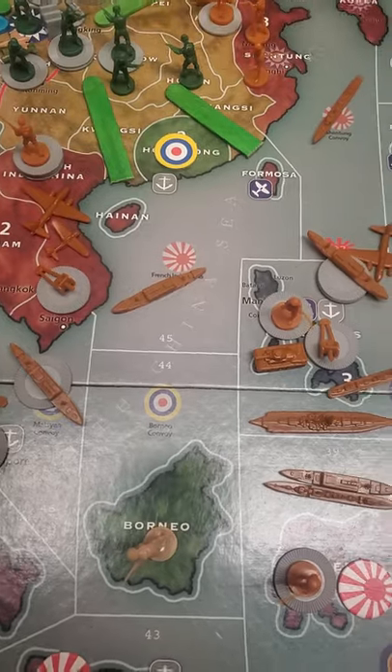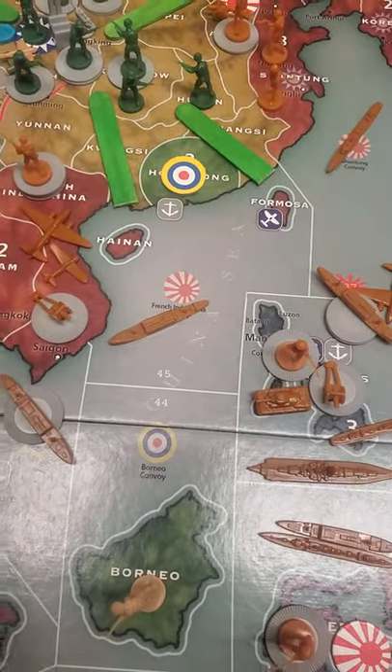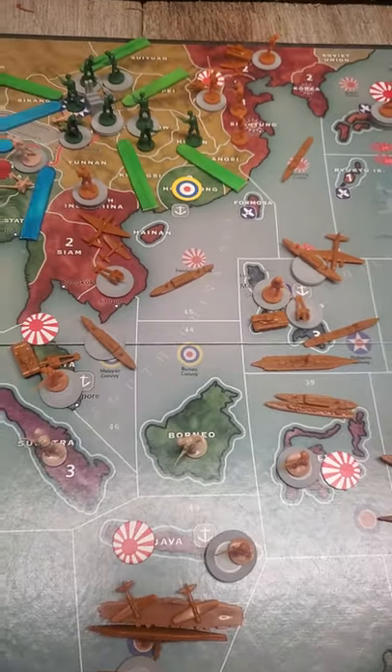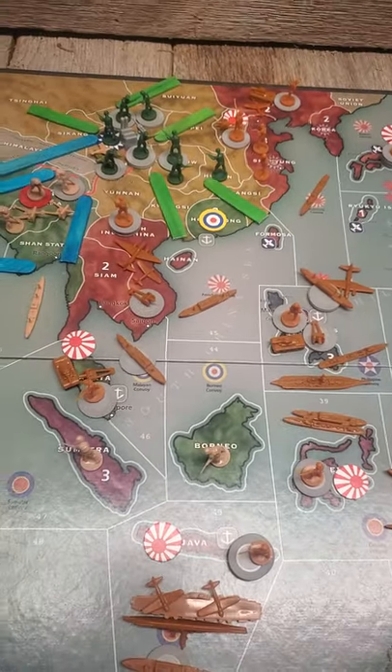The Hong Kong units were getting attacked by two Japanese infantry and a bomber. The two Hong Kong infantry rolled snake eyes, so they actually ended up holding on to Hong Kong. The Japanese decided it wasn't worth losing a bomber to be able to take it.